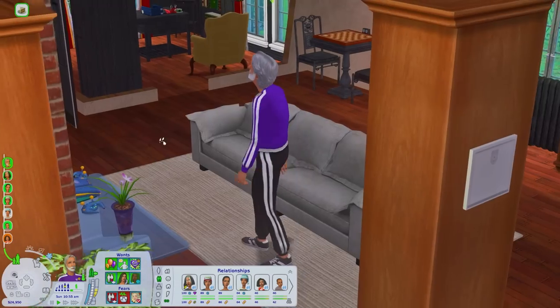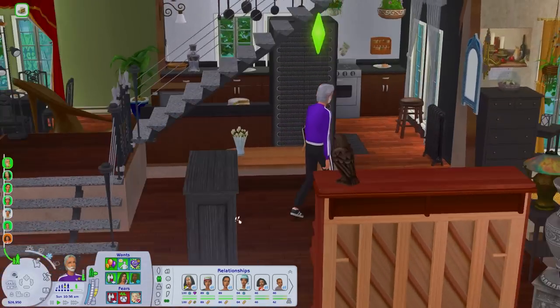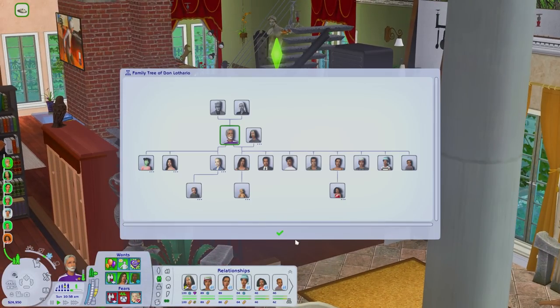Don never was caught by Cassandra for cheating and he has a whole family tree of his own. He has so many kids that his fills the left and right sides of the screen. We can start off with these because these are his main children with Cassandra. Belladonna is the oldest. However, all four of these kids are quadruplets because I had a mod that was giving me multiples for every birth and it was just chaos.